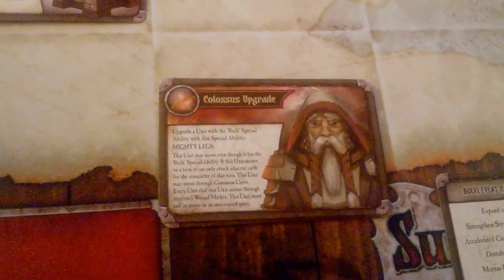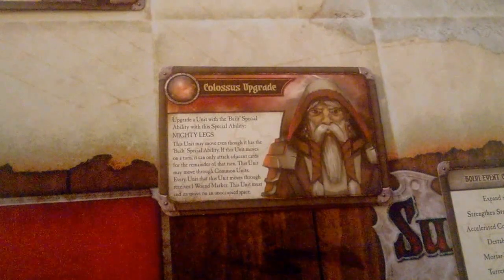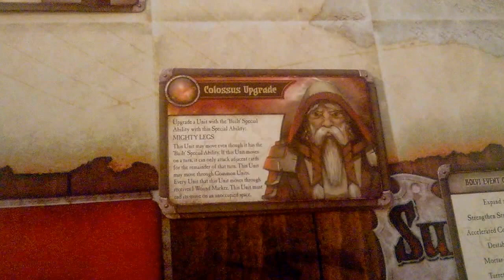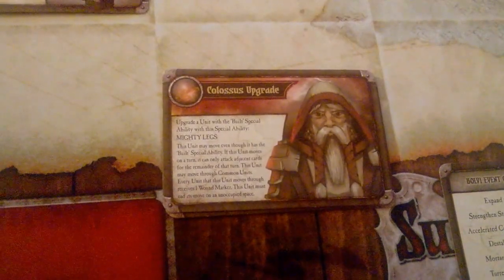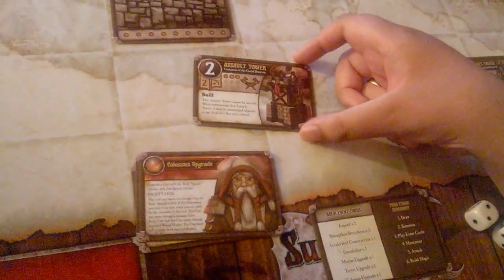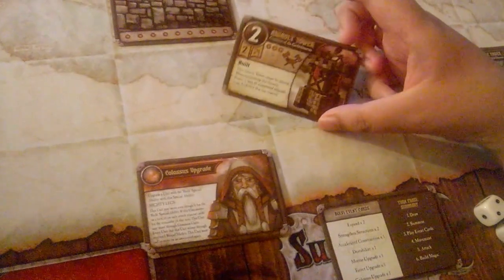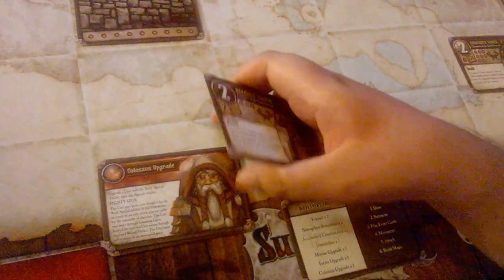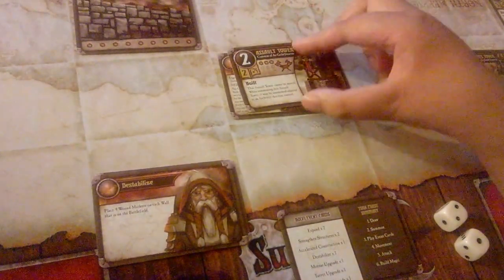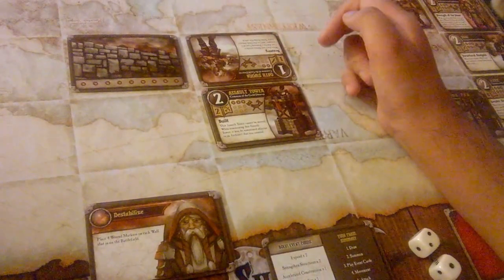Finally, the Colossus Upgrade: 'Upgrade a unit with the Built special ability with this special ability — Mighty Legs. This unit may move even though it has the Built special ability. If this unit moves on a turn, it can only attack adjacent cards for the remainder of that turn. This unit may move through common units. Every unit that this unit moves through receives one wound marker. This unit must end its move on an unoccupied space.' They essentially gain the ability to walk and can trample common units — not champions, not conjurations or summoners, just commons.